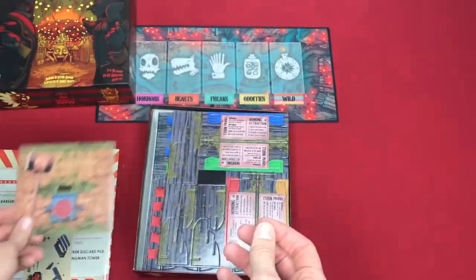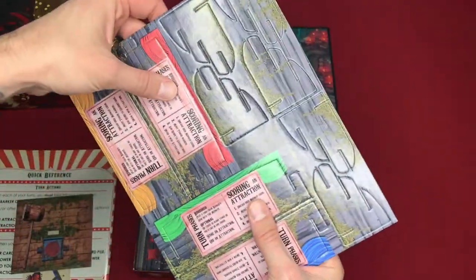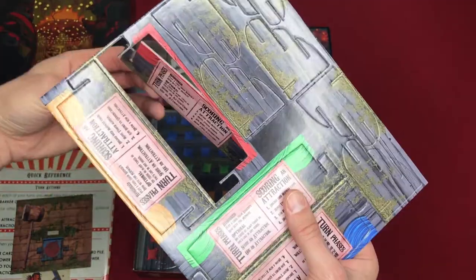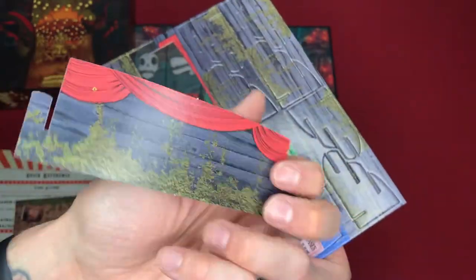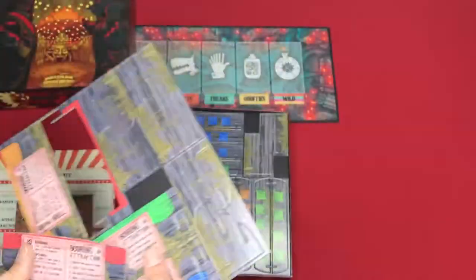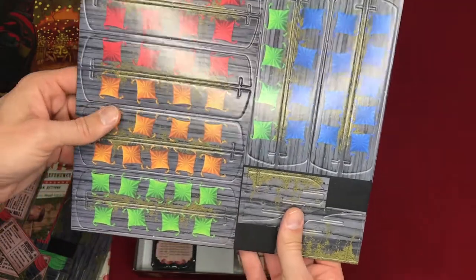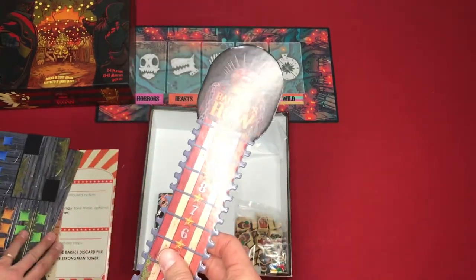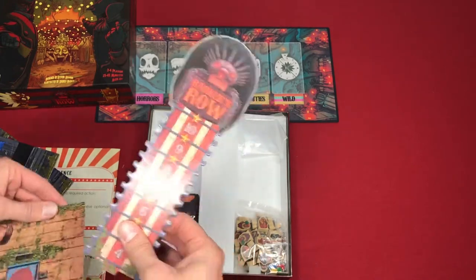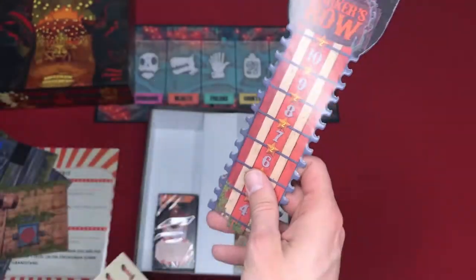Oh, that's cool — so that looks like the base of the Strongman Tower. All the punch boards here. Scoring attractions — this must be for the grandstands for each player, I'm assuming. We'll find out as we learn the game. So these are the grandstand seats. As you are drawing in your rubes — I think that's what they call them, rubes. And here's a tower. There's a plastic piece that holds that from the bottom. Let's go to the cards — we'll save the meeples for last.